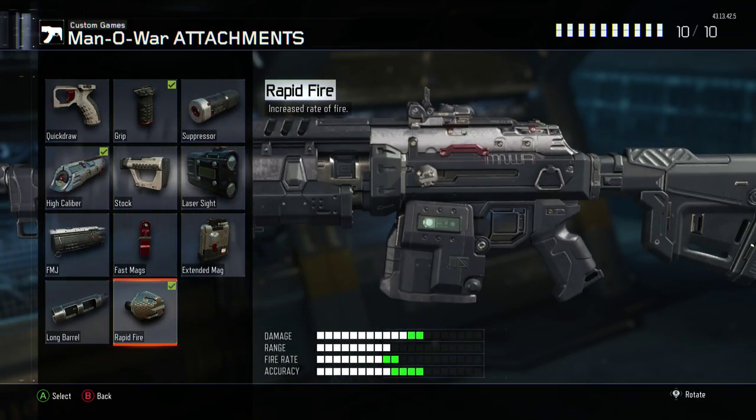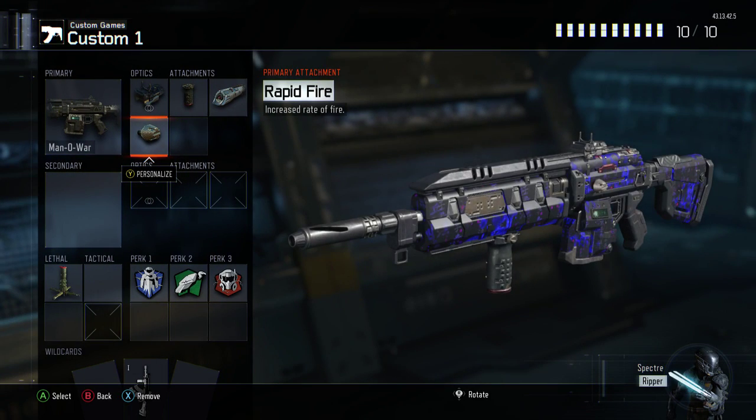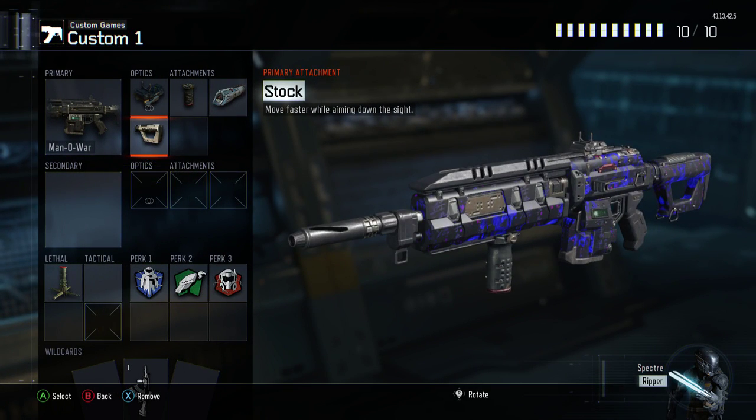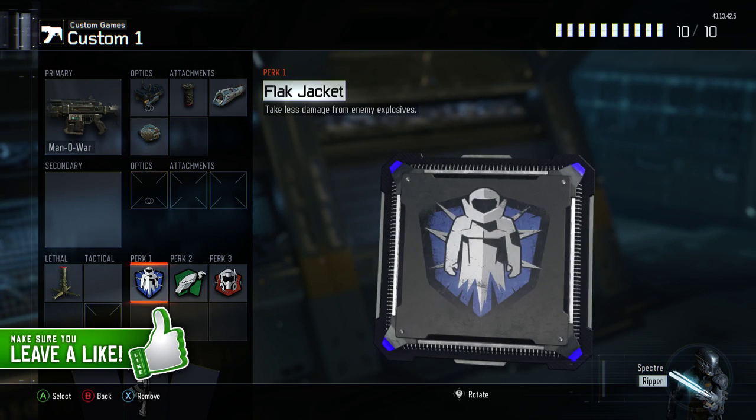Next, you can have rapid fire or stock. I prefer to run rapid fire with it because of the slow fire rate — rapid fire will give you a lot more advantage. Or you can use stock to move about, adjust your aim, and that will make it easier to kill enemies.